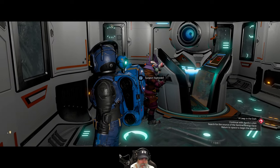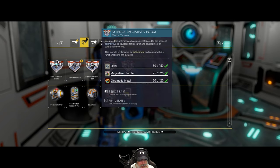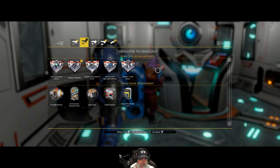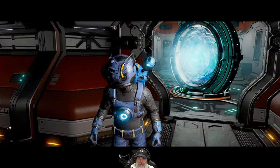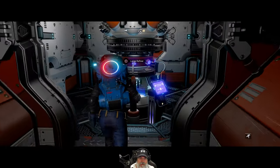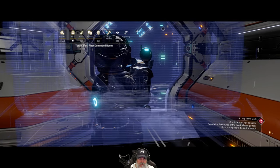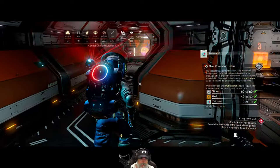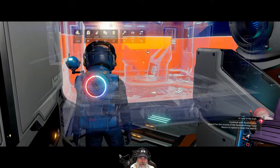We've got the teleport chamber and one fleet command room already. Now let's grab our fleet command room and for now we're going to put it next to the galactic terminal — it's not necessarily where it's going to stay permanently, but that's where we'll put it for now.